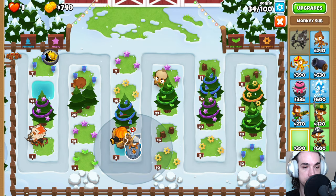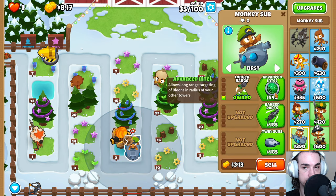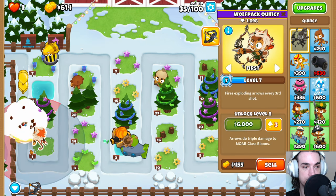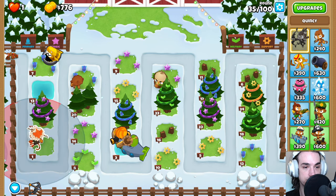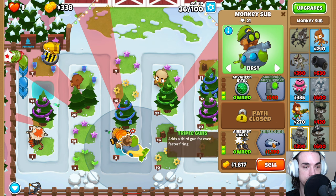Come over here and place down our Monkey Sub — down until red, to the right until red, right there. Longer range advanced intel so that we get some extra camo detection for Quincy, because Quincy's doing most of the work for our camo rounds. Getting the Air Burst Darts and the triple guns.